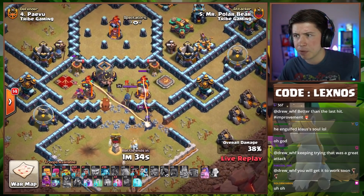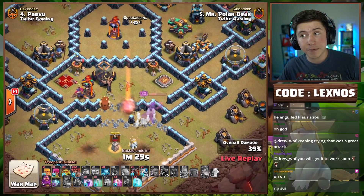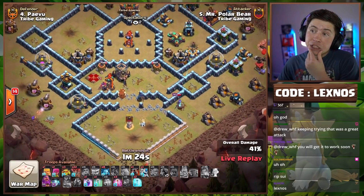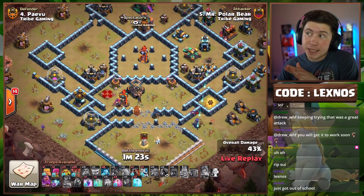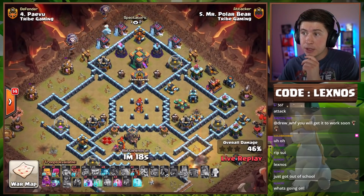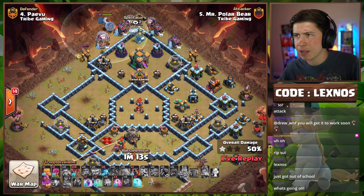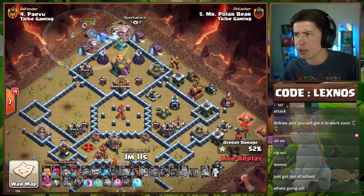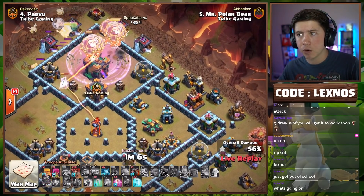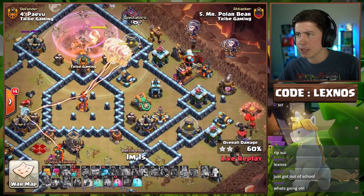He has an Invisibility spell he could use on the Royal Champ but doesn't need to — might need to save it for the Queen. Pop the Queen ability first. Kill the multi and the RC. Now use the Invisibility perfectly to get the other multi — but no, she goes to the right, grabs the air defense, and that means the multi stays up. This could be bad news. Starts the Lalo directly into the Town Hall. Didn't use Invisibility at all, so he'll have to use it on Lalo troops.